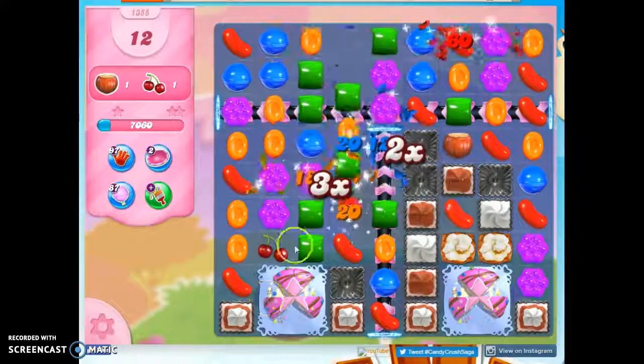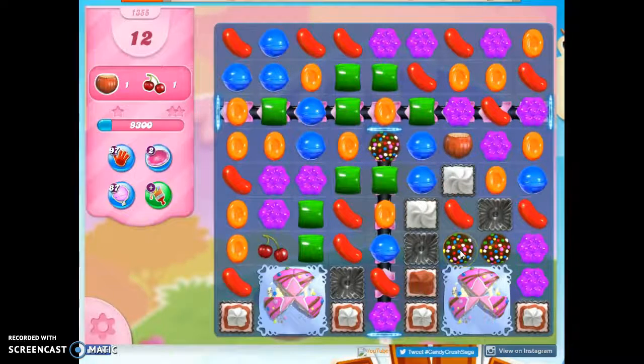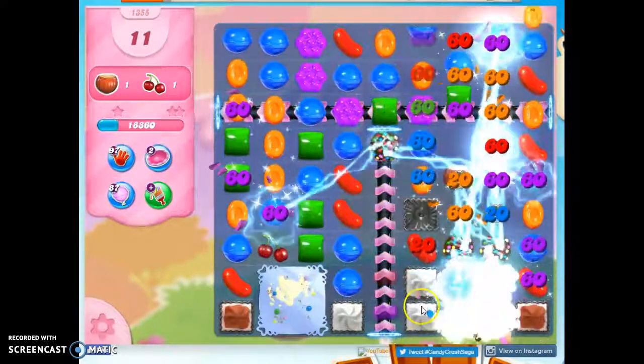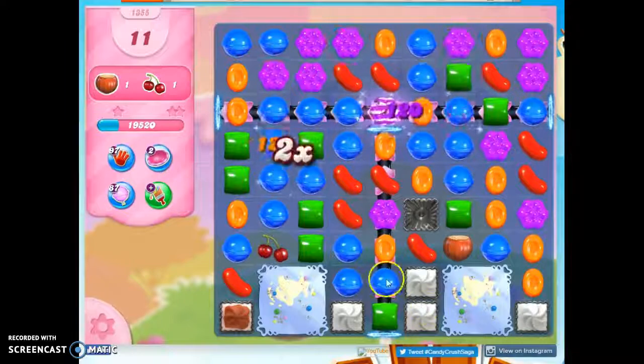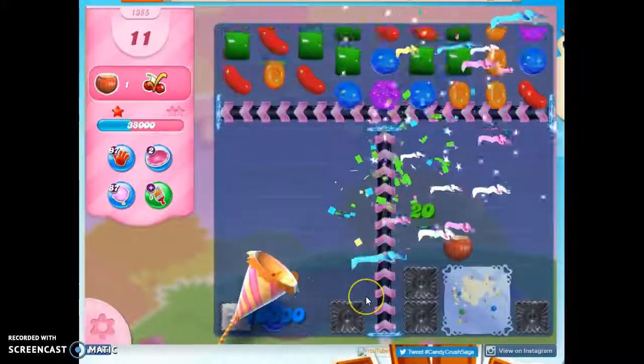I've got the ingredients dropping right where I need them to. One of the dangers on this board is that I open up the ingredient, and then when there are still so many blockades, I don't have any move except to move the ingredient off its course. The green arrows are here and here, under these cake bombs only — but this is going to take care of it. We're done now because the cake bombs are gone, with two sets of color bombs that we can strike against each other.